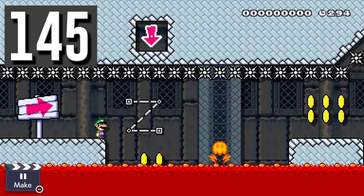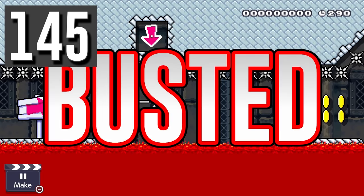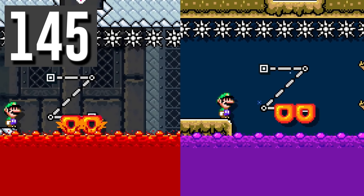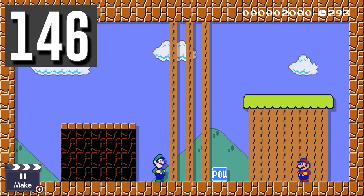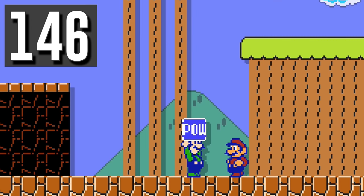Myth: Lava and poison have the exact same characteristics. Busted. Donut blocks are slowed down by lava, but not by poison. Busted: You can stand on items being held by another player that has the SMB2 mushroom. Busted. Mario will just bounce on top of Luigi instead of being able to stand.